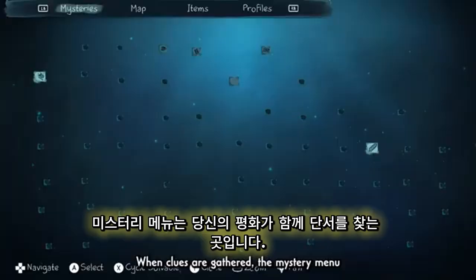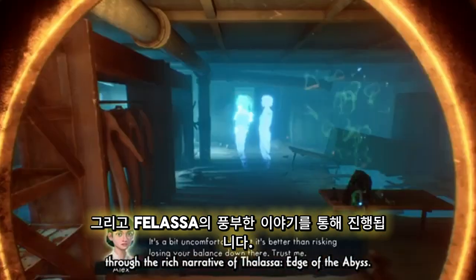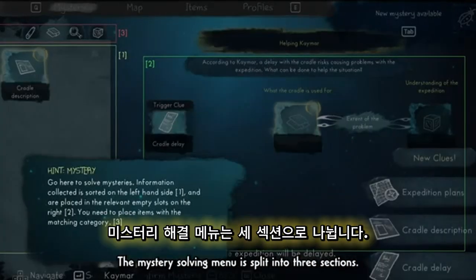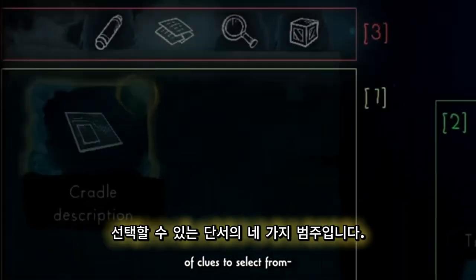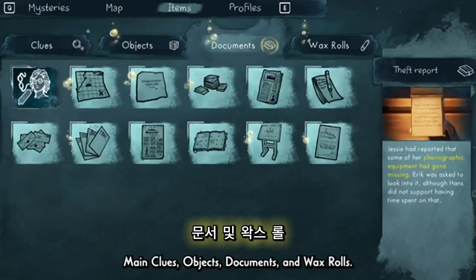When clues are gathered, the mystery menu is where you'll piece together clues and progress through the rich narrative of Falassa: Edge of the Abyss. The mystery solving menu is split into three sections. On the left-hand side, you'll find clues and information you've collected during your expedition. Above this are the four categories of clues to select from: main clues, objects, documents, and wax rolls.